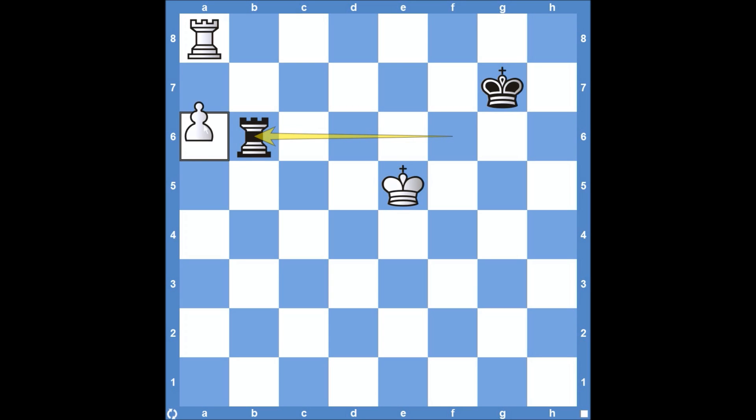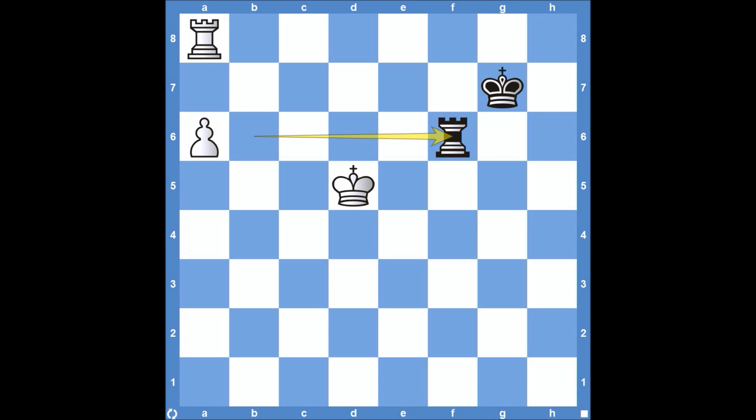White still can't play Pawn to A7 because we just play Rook to A6 — we already saw that doesn't win. White still can't play the Rook anywhere because we just capture the Pawn on A6. Maybe the King comes to D5, but then just Rook back to F6. White has an interesting move with King to D4, but if the King is just in the center and not a threat, you can play Rook to B6. You don't want to fall into the trap of playing Rook to F4, saying you have to check — you only have to check if your opponent's King is in a threatening position. King on D4 is not a threat.